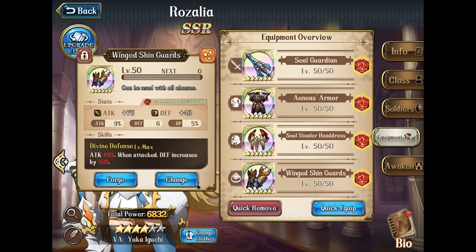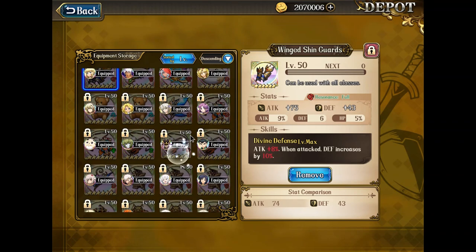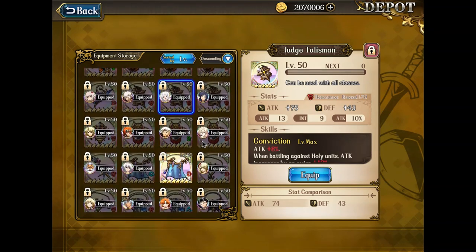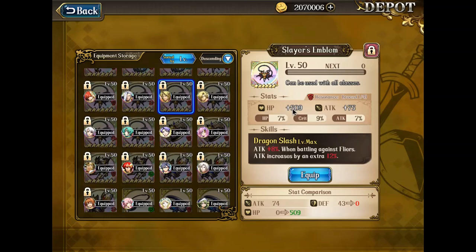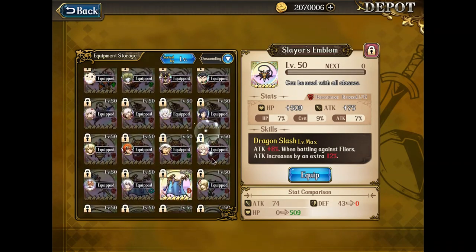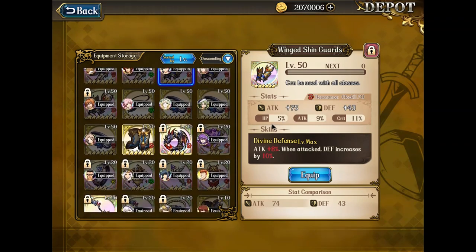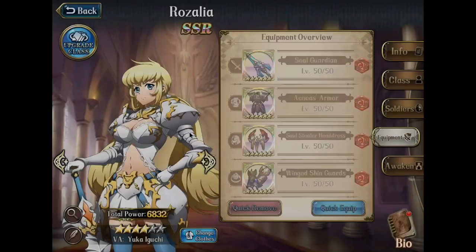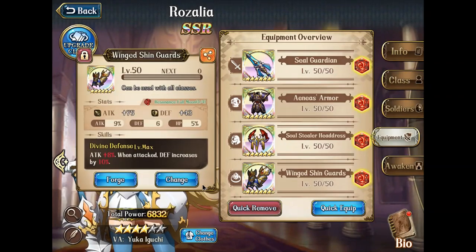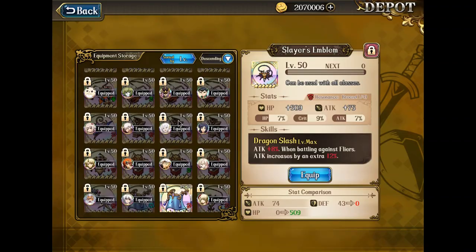For accessories, Windshorn Guard is pretty good. You can also use Judgment Tailspan to increase your ability to kill off-guard Holy units like Yusuke, or Slayer's Emblem — some gear with Hellspawn and attack. If you're using Windshorn Guard, you probably want the armor with a 30% chance to reduce ranged attack, so you increase her ability to tank assassin attacks. Windshorn Guard, Judgment Tailspan, and Slayer's Emblem are all solid choices for her.